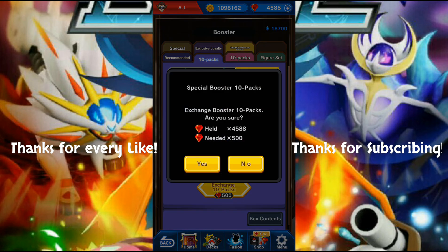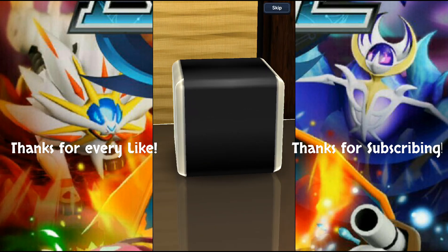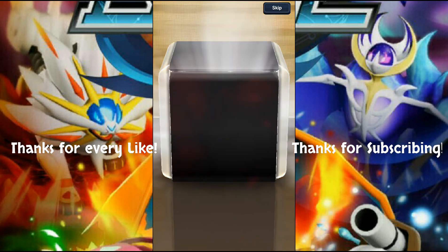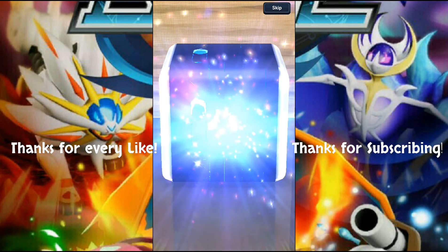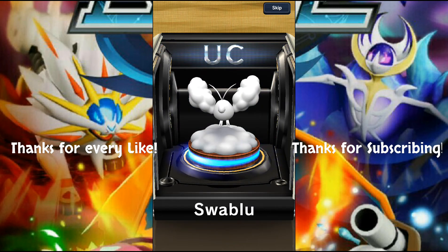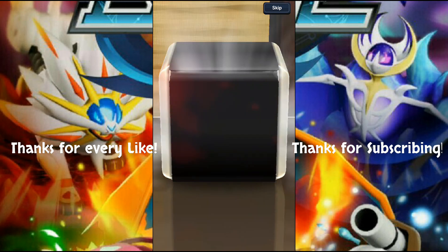I want to see if we can get some hype pulls, and we'll have a decent amount of gems left over for further episodes. Starting things off with a minimum rare - Cacturne again, I'll take it. Another colorless figure! This must be a 6.0 thing because I've never seen this before. Let me know if you guys have seen this in previous updates.